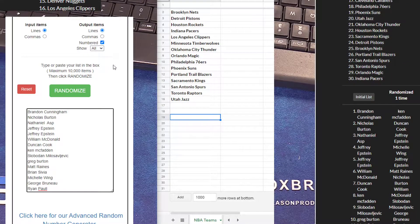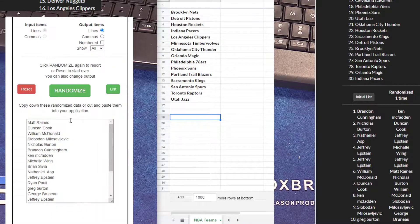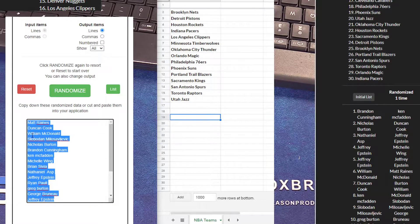Here we go. We'll go five times, guys — one, two, three, four, and five. We'll paste them over and that'll be your team for this. Your second team, anyways.